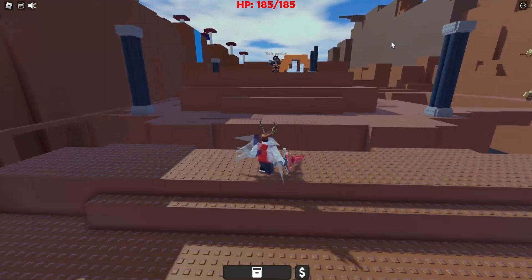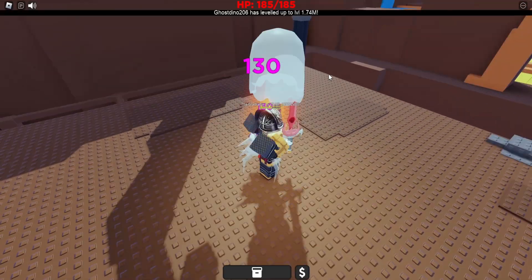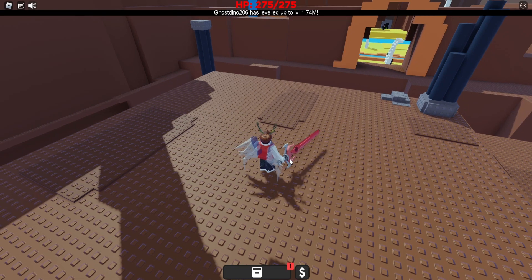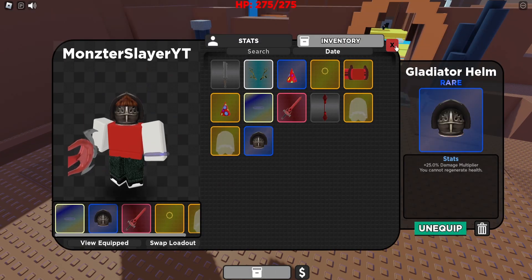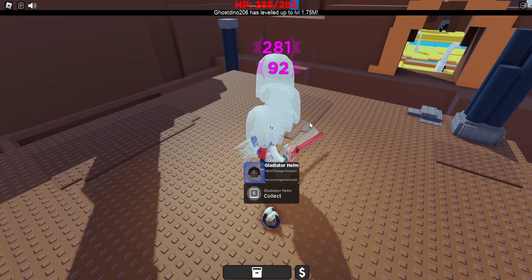Next, we're going to come over to this big dude known as the Gladiator. He might be intimidating at first and we're only level 14, but he can't hit us. We summon our Ghosts and start smacking him — he dies easily. He'll also give us a helmet with a plus 25% damage multiplier, though we can't regen health. That doesn't matter since he can barely punch us.